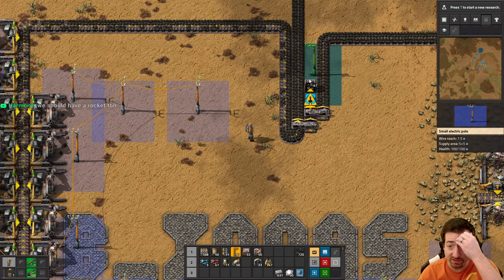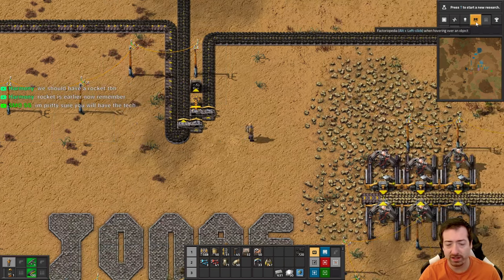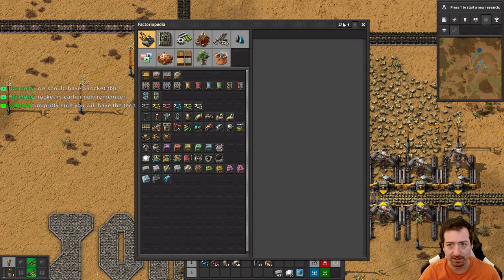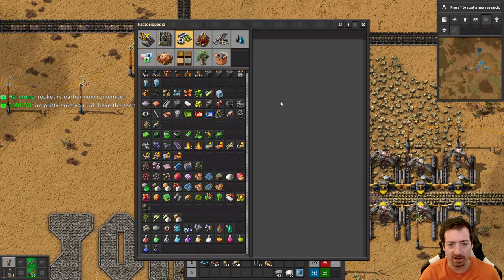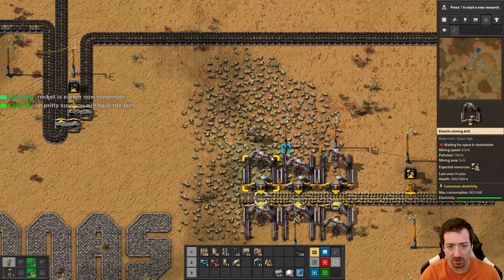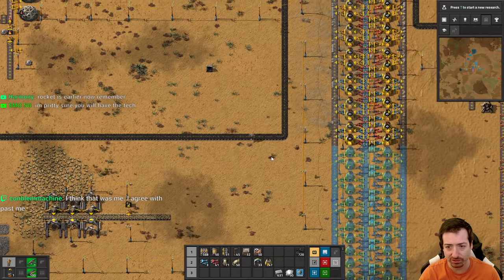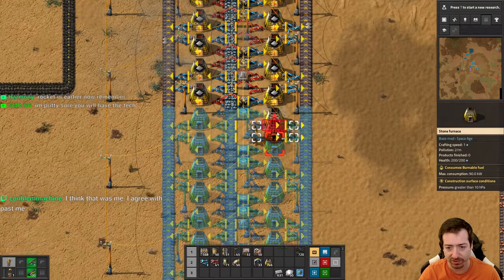Devs need to add a spoiler-free mode for the Factorio-pedia. I like the idea that someone said where it doesn't show stuff that's not unlocked yet, but that feels like it should be a setting. This actually feels really overwhelming for a new player, and I think restricting it to only stuff you have unlocked could be really helpful. As far as spoiler-free goes, that's a little trickier, but just being able to turn off stuff you haven't researched accomplishes what you're saying.